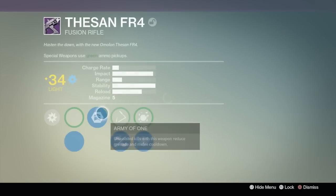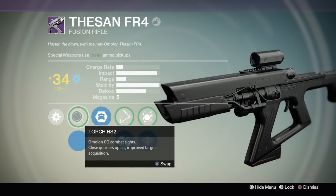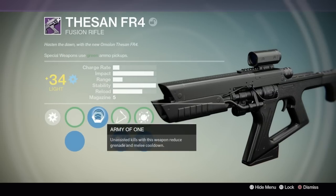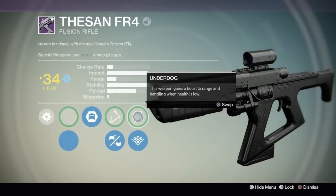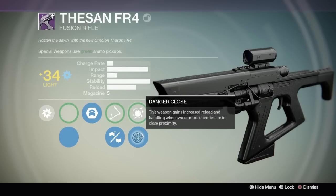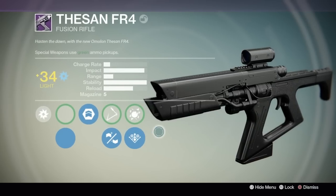Then we've got a really delicious-looking Fusion Rifle, the San FR-4. It's got some typical perks we're familiar with, but check out the last two — ridiculous. We've got Army of One, Skip Rounds, and Injection Mold. Now the last two are sick: Underdog — the weapon gains a boost to range and handling when your health is low. And Danger Close — not like Call of Duty — the weapon gains increased reload and handling when two or more enemies are close to you.